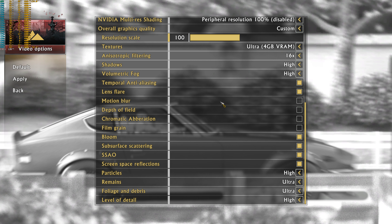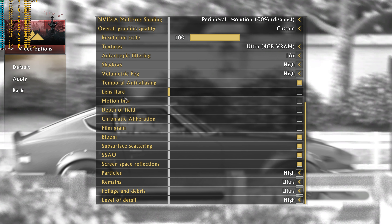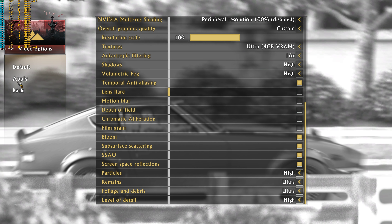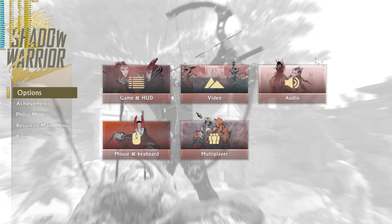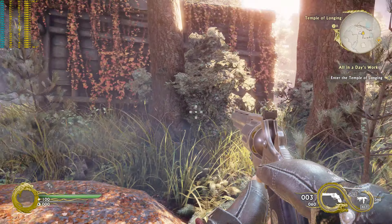Depth of Field is out. Lens Flare should be out too. Film Grain — I hate all of these settings, I don't like them. You can put them on if you want. It's going to be just a really fast, quick benchmark.